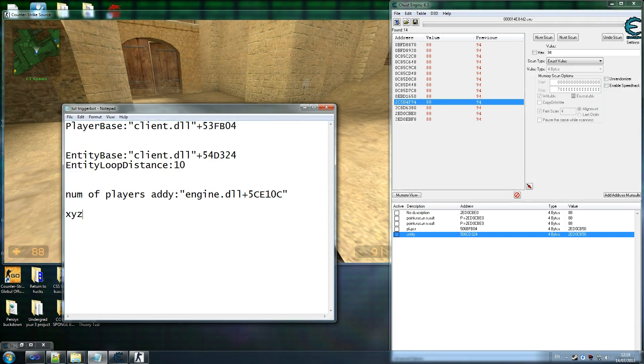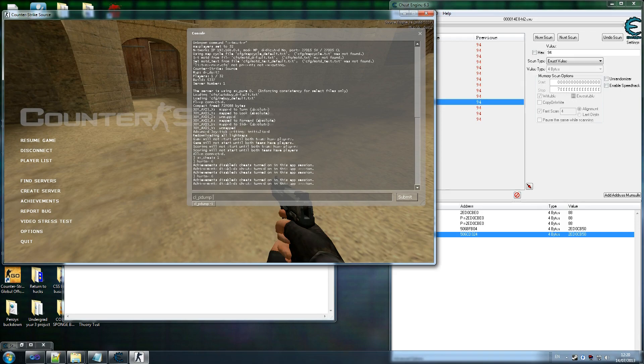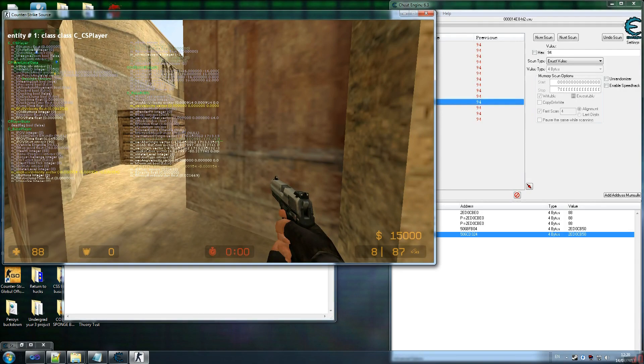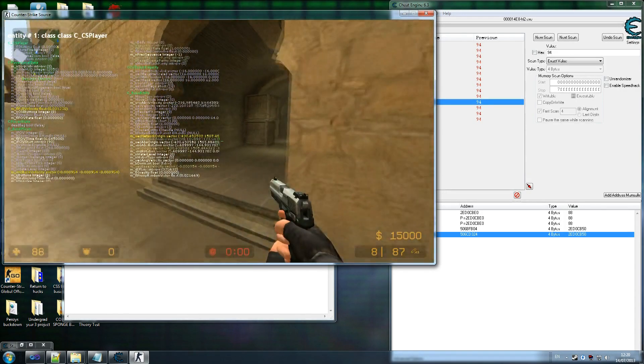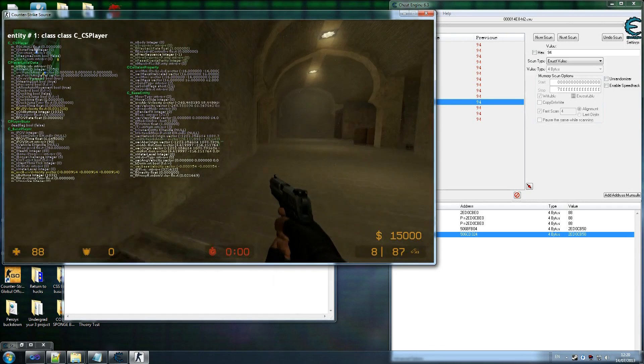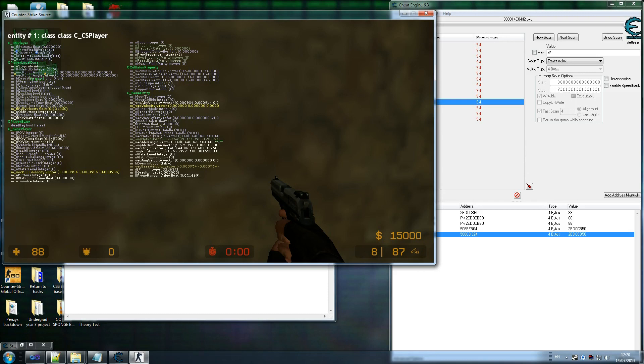We need the XYZ offset — where our player's coordinates are stored — for the aimbot. If you type 'cl_pdump 1' in the console it brings up all player information, the same as used in the triggerbot tutorial. Using 'cl_pdump 2' gives the second player, and so on. This is useful because Source engine games expose this information. We're looking for 'm_vecOrigin', which is where our player is located.